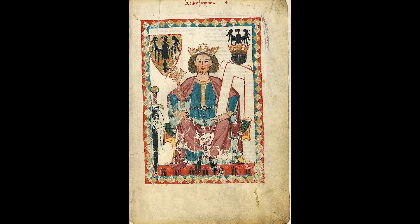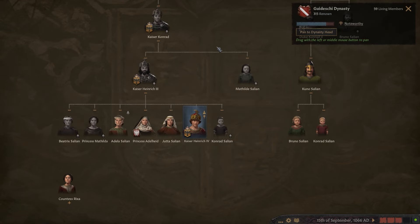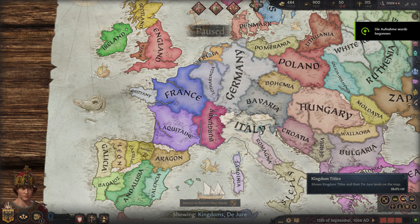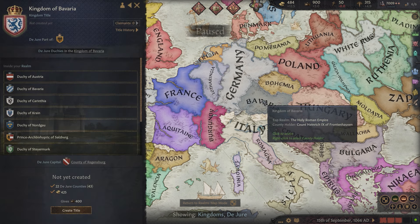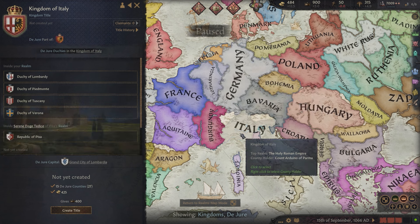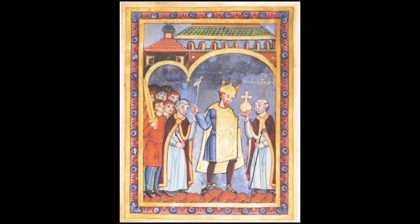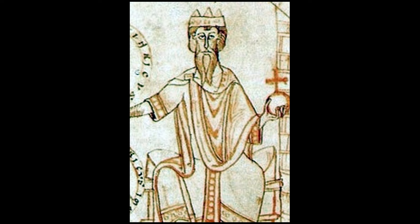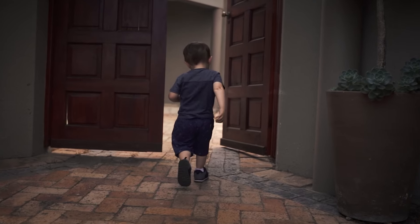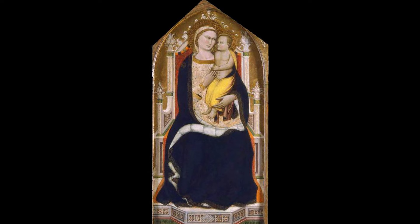Heinrich IV is a fascinating character of high medieval history. He was a member of the Salian dynasty, as shown in the game. Born in 1050, he was pronounced Duke of Bavaria at age 2, King of Germany at age 4, and King of Italy and Burgundy at age 6, when his father suddenly died. His father and grandfather had been very strong emperors, exercising an unusual degree of control over the realm, making him the obvious imperial successor upon his birth. But as Heinrich was but a child at his father's passing in 1056, ten years before the game's starting date, he immediately became less obvious a choice.